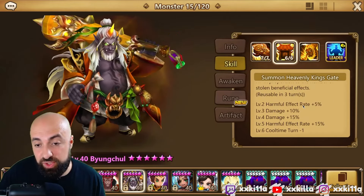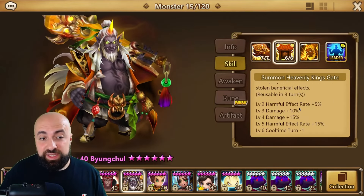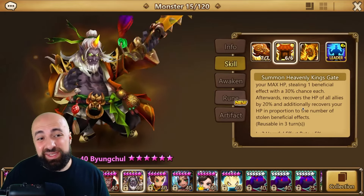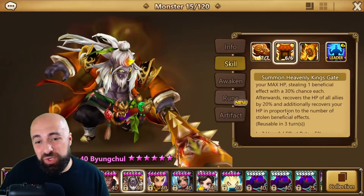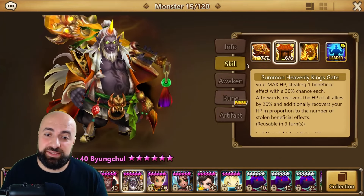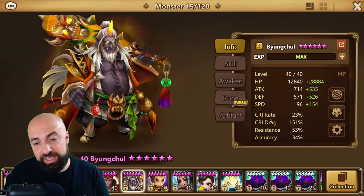Skill two has a three-turn cooldown, which is very good. He can't be one-shot, it's an AoE strip, and he always crits. You want this guy to have turns, you want him tanky, and you want some crit damage and accuracy.